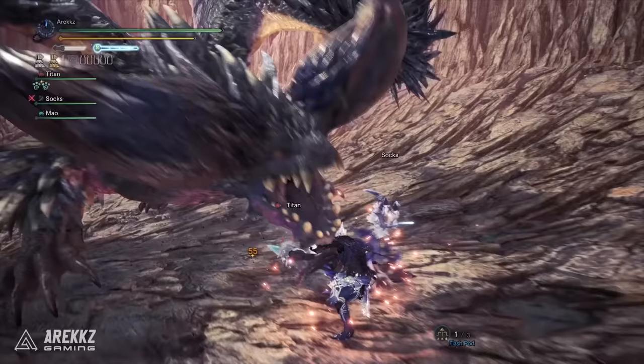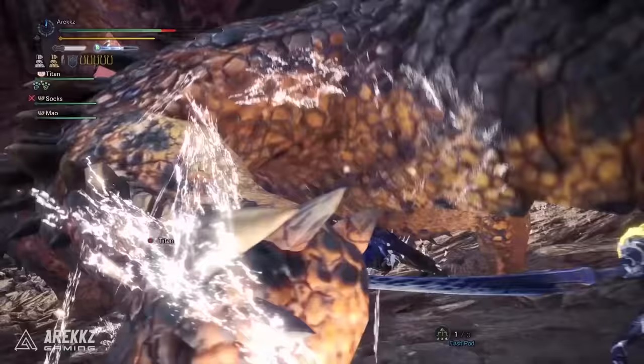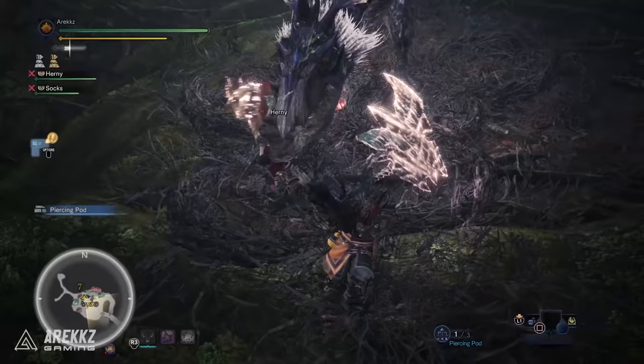As for Ruiner Nergigante — for those of you who have completed the story, you'll know that once you get to that point, you get to fight it, but then it flies off and there's no quest for it afterward. That's because this is one of the last quests you will unlock. Once you get to Master Rank 99, you'll get a quest to hunt Ruiner Nergigante, and that is where you can start farming it for armor, weapons, and gear.